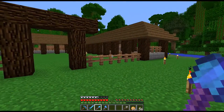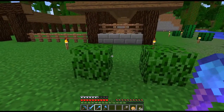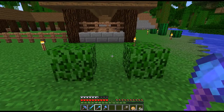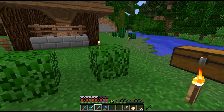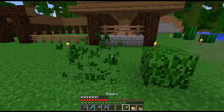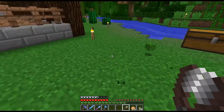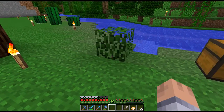I pulled up the fence here, got rid of all the leaves. Question for you guys — can you tell the difference between these two leaf blocks? I don't see a difference. This is oak leaves and this is acacia leaves. They look exactly the same to me. Actually, what happens when I pick them up — again, I show them both. Acacia leaves. So there is no difference to me.